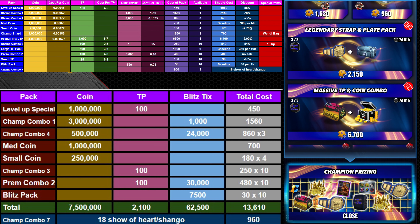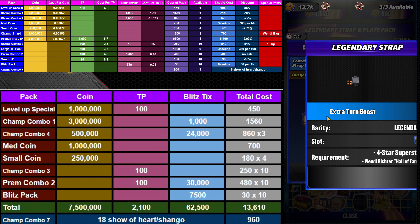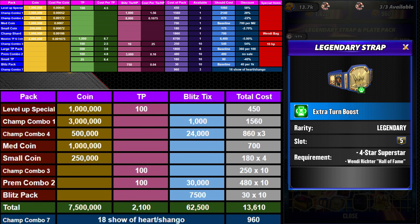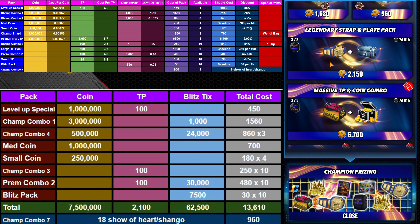The other thing I want to call out: if you're going to get Wendy, her strap isn't in the milestones like it has been. If you want to skip-strap for her — and she's a Hall of Fame card, so who knows when we'll see a strap, let alone a legendary — I kind of feel like this is going to be a must-buy if you're recruiting Wendy. I plan on buying one of those for a skip-strap legendary for her. You won't see it on the list here because I can't really assign value to it, but it's a must-buy for me.